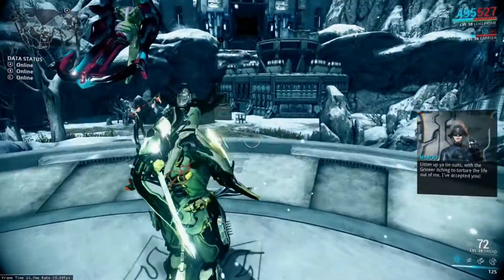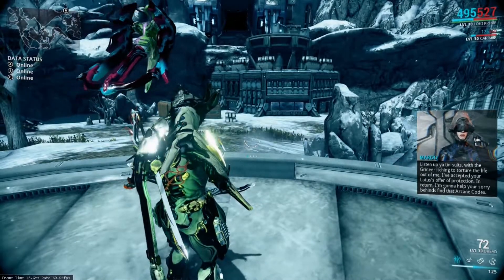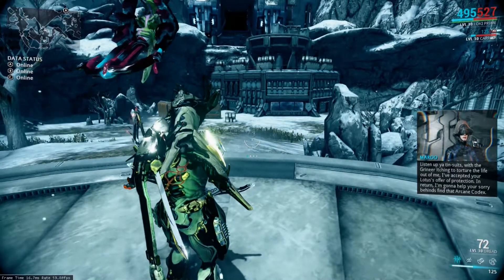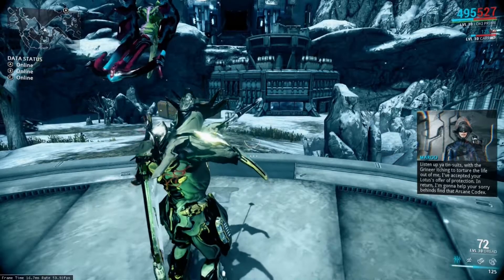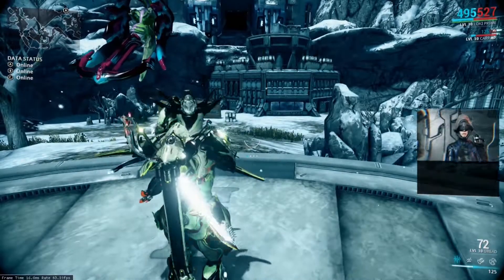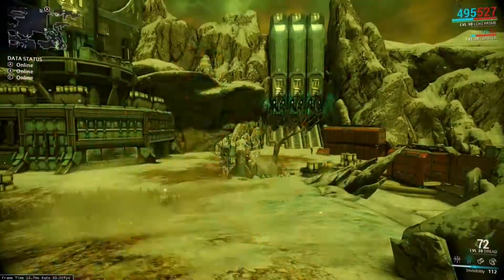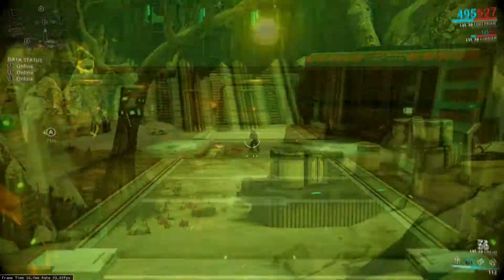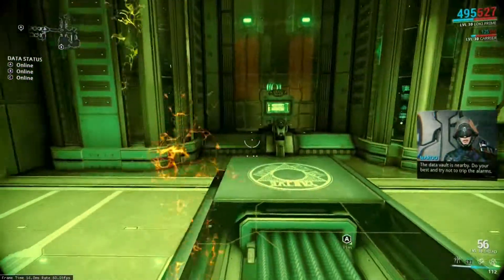Basically, the way Spy 2.0 works is you're going to have three consoles that you have to hack. But to access those consoles, there's kind of a Mission Impossible-looking thing where you have to go through walls, avoid traps, and destroy enemies from stealth. It's really fun. When you get to the consoles, you hack them and you get the data.